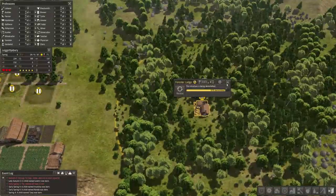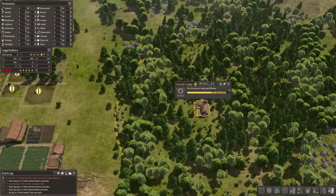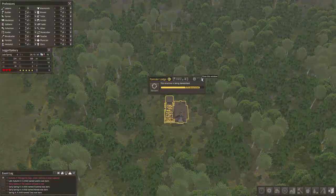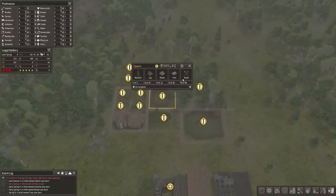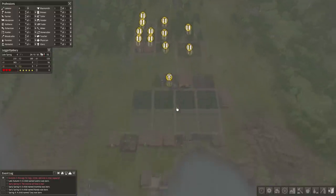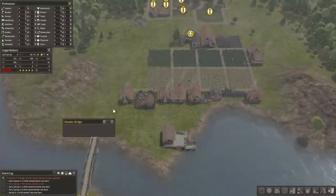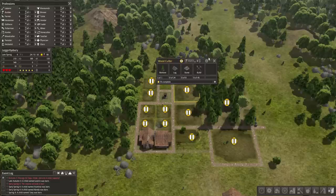Come on guys, you only got a little bit more — get rid of it. We are maxed out on builders right now, so we'll wait till they get this done. And then I think I'm going to start work on the woodcutter. Okay, that's done. Let's get work on the woodcutter — unpause that. There we go.